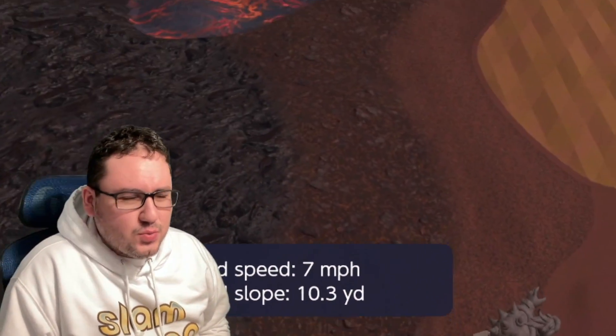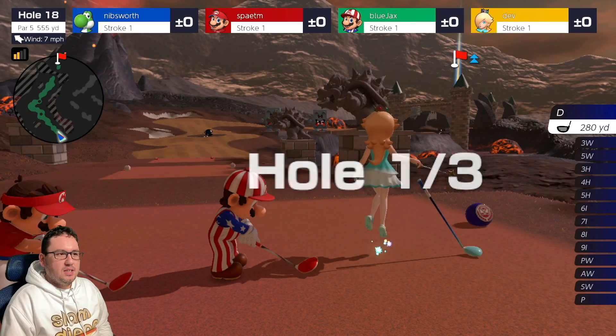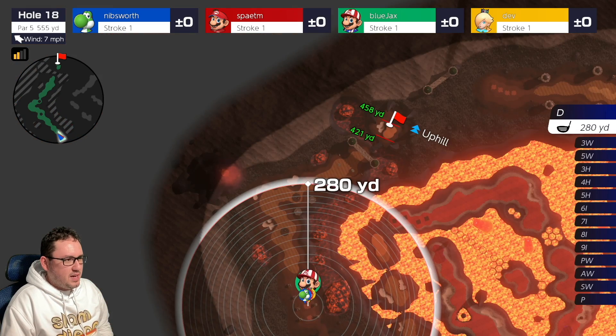Alright guys, welcome back to another video. We're playing Mario Golf Super Rush, doing an online ranked match. Let's see what we got here — first hole, par 5, 555 yards. Got our Superstar Clubs. Got the Driver in hand.